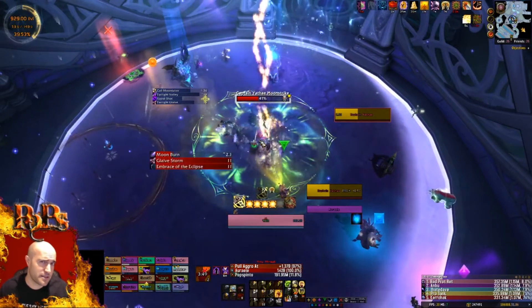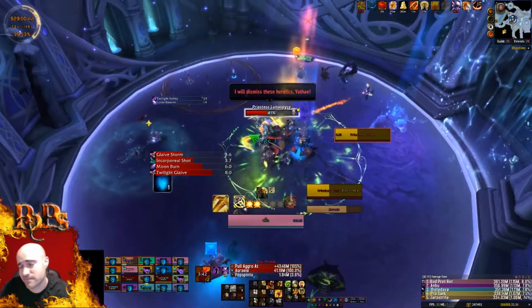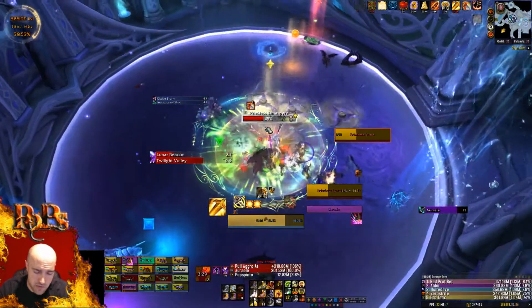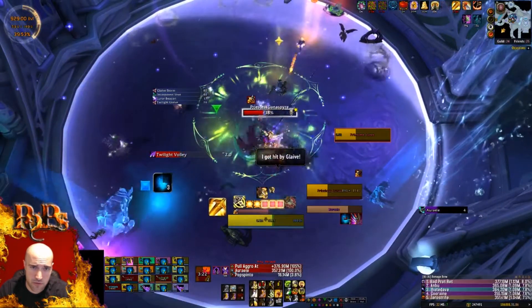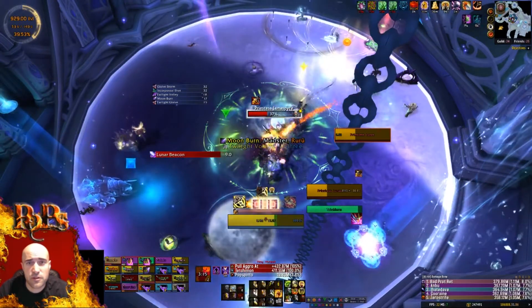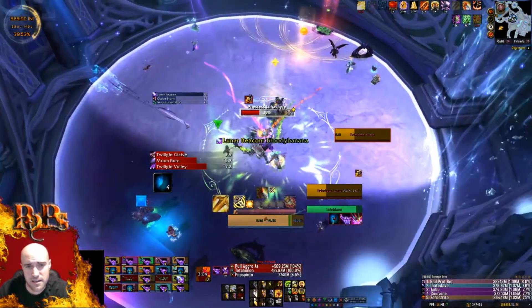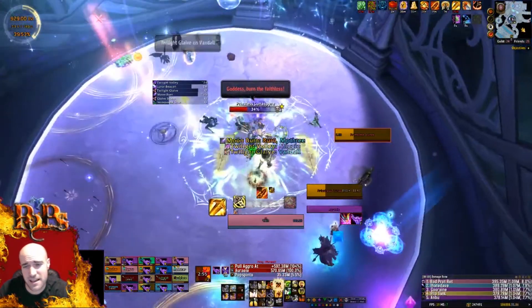Entering Phase 3 as Protection Paladin, you deal with the same things as heroic — take the lunar debuff to two stacks, then swap. It's a fairly straightforward tank fight. As Ret or any DPS, you have to dodge Moon Glaives, soak Incorporeal Shots, avoid other players' glaives traveling through the group, and deal with Lunar Burn. Lunar Burn drops yellow circles — you can see them by the X marker — that silence and deal about one million damage per second, so you must take them to the outside of the room.